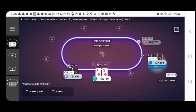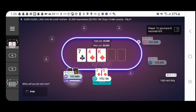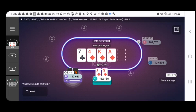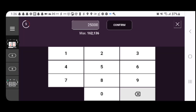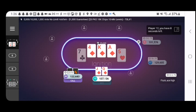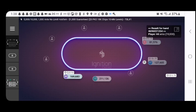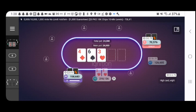We got an under-the-gun limp and we have Queen-Jack suited. I'm trying to win. Definitely could have raised, but I guess I'm playing a little safe. Don't got to play safe when you turn the nuts. We're towards the end of this, so at this point we're going to watch every single hand now.